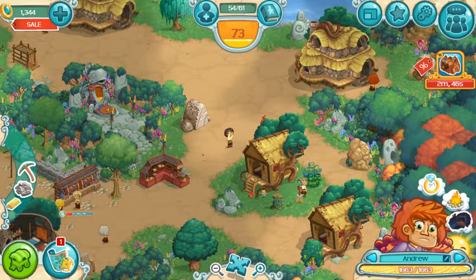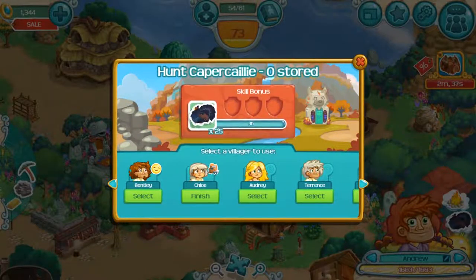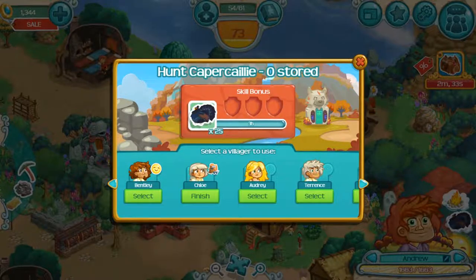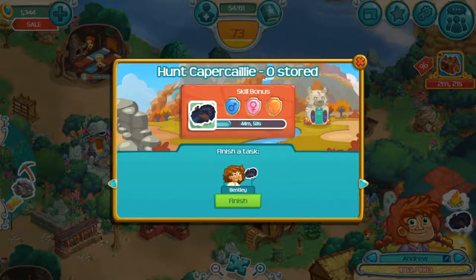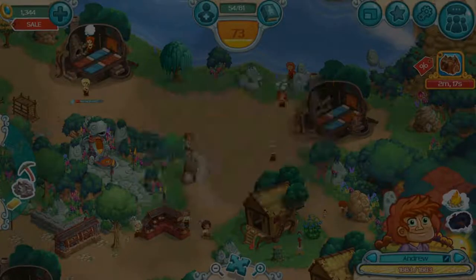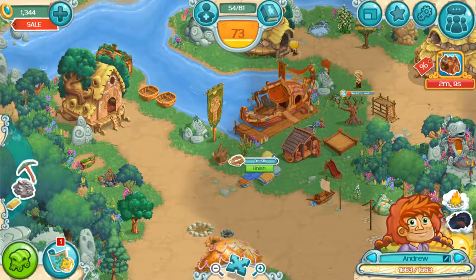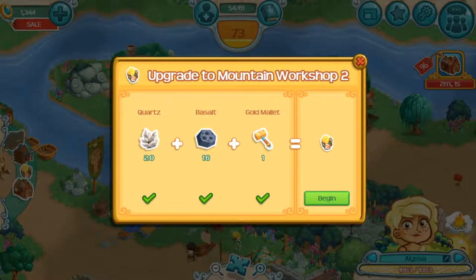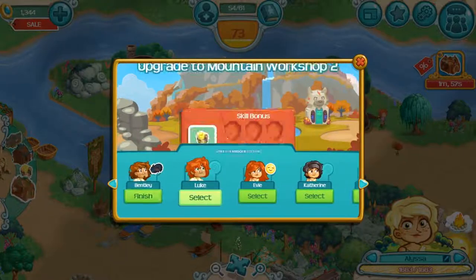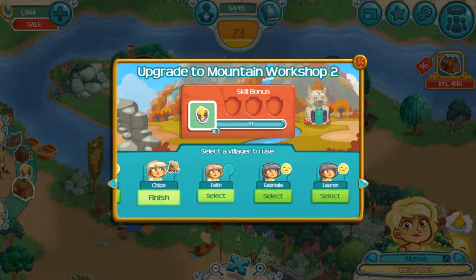What is this strange-named chicken thing? It's some kind of bird. My rope broke, so now I'll put someone to work on the cable — not the rope, the cable. What do I need for the next level workshop? I have everything, so I'll put someone to work there.